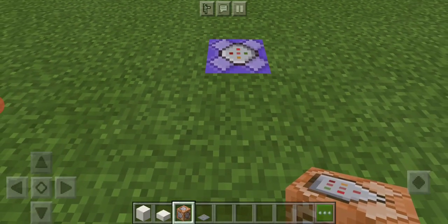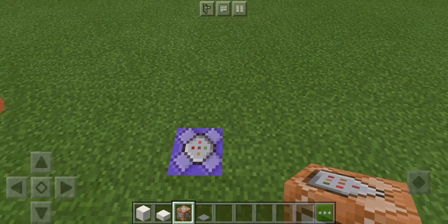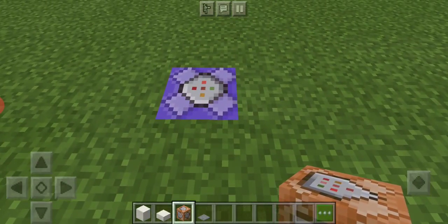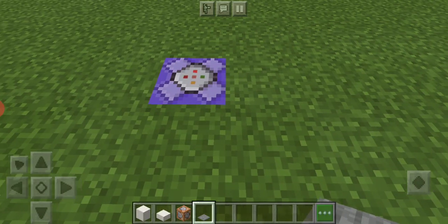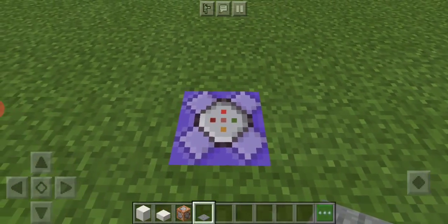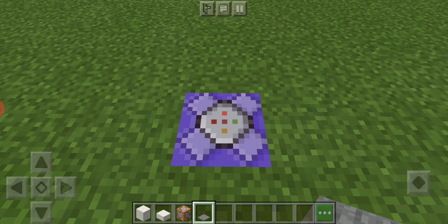Now you need to crouch to place the pressure plate on top of the command block, but I honestly don't know how to crouch in Pocket Edition — somebody in the comments please tell me, because I only play Xbox or computer. On Xbox you just crouch and place the pressure plate directly on top of the command block.